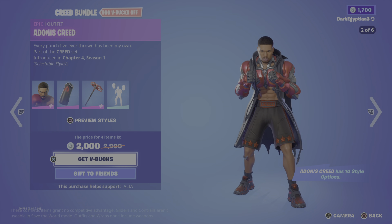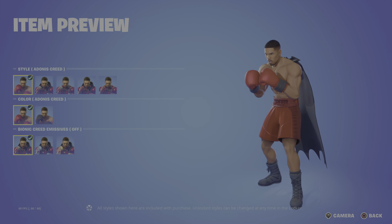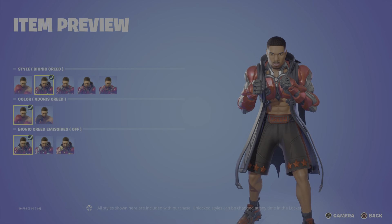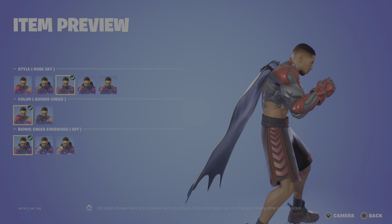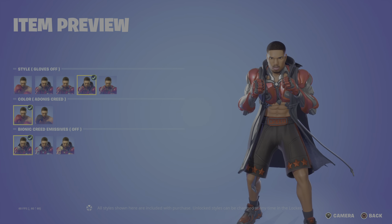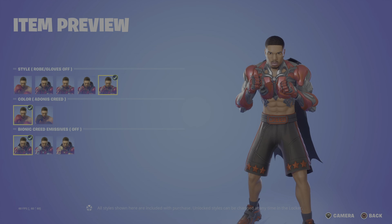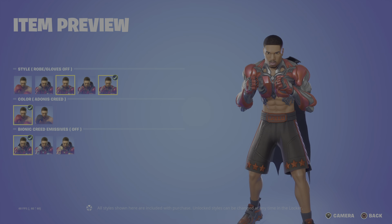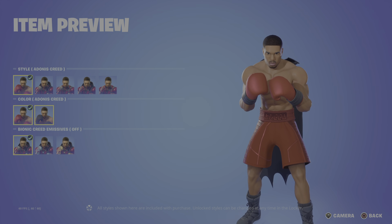Let's check out these styles. Going through the main styles, we've got the default, we have the Bionic Creed, we have the robe off which is pretty much the Bionic Creed with the robot, we have the gloves off, and then we have the last option with the robe and gloves off. Not bad, not bad. Moving back to the default, we have the option for a different colorway.